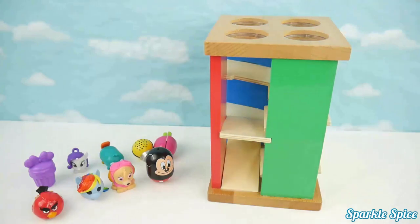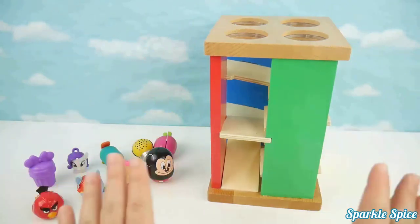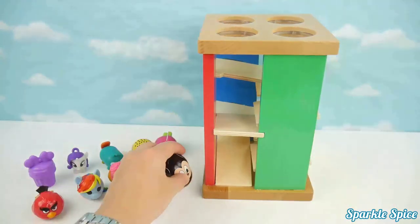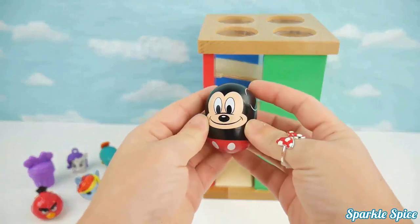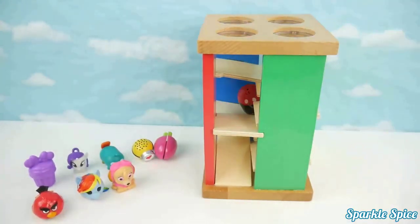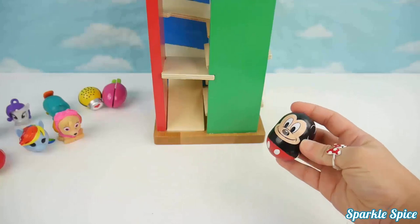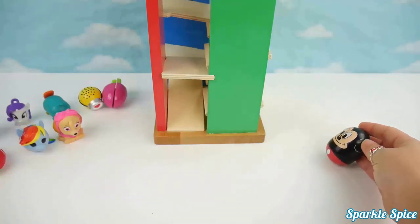Now we'll start our game with our table and maze along with our toys. We'll take each toy, put it through the maze, and see which ones will roll and which ones won't. Let's start with Mickey — let's see if he'll roll through our maze. Wow, he did it, he rolled through! Mickey's also a rolling toy — let's see how he rolls.